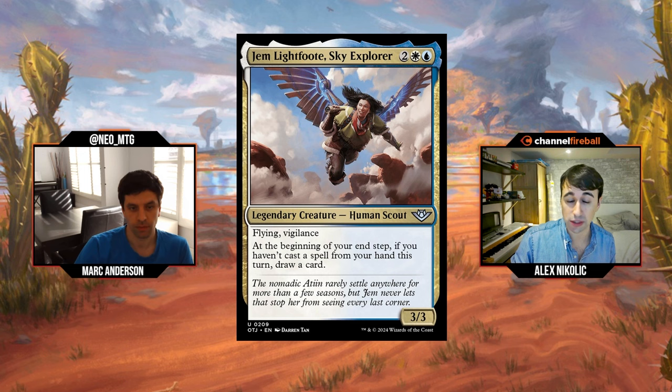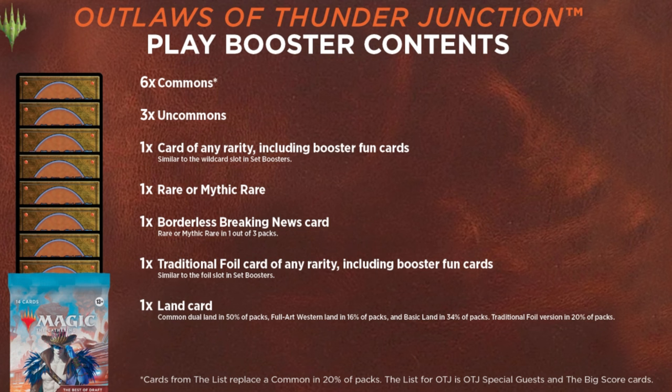Before we jump into the actual cards, we wanted to cover the play boosters this time around and what they look like, because they are slightly different than the MKM ones. In these boosters, we've got six commons, three uncommons, one slot where there's a card of any rarity including booster fun, which is one of the many bonus sheets in this set. One rare mythic, one borderless Breaking News card — that's the bonus sheet in the set.